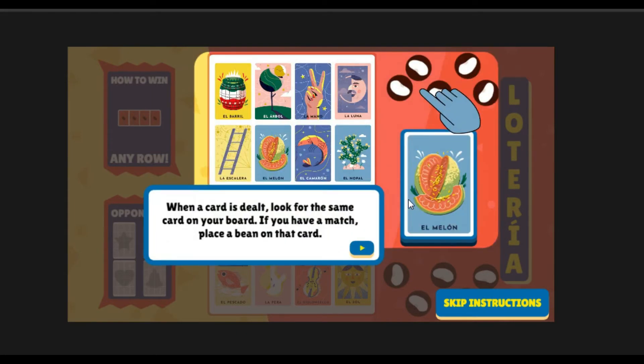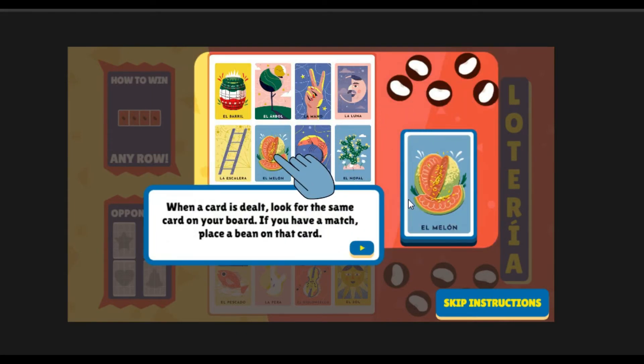When a card is dealt, look for the same card on your board. If you have a match, place a bean on that card.